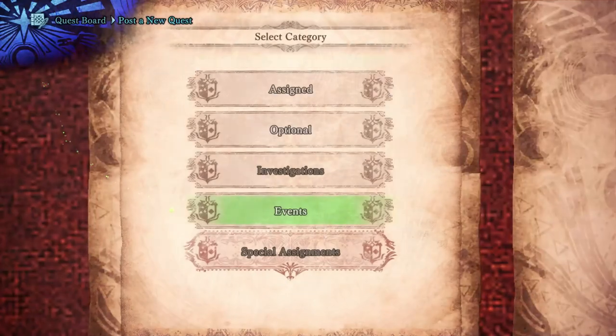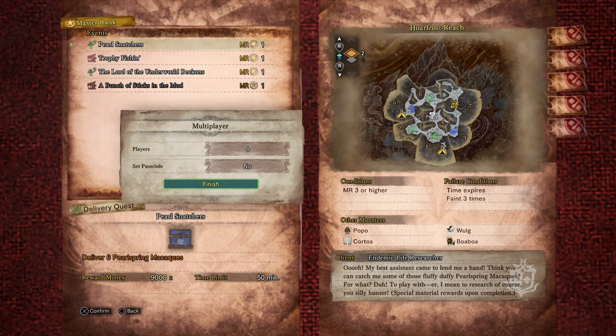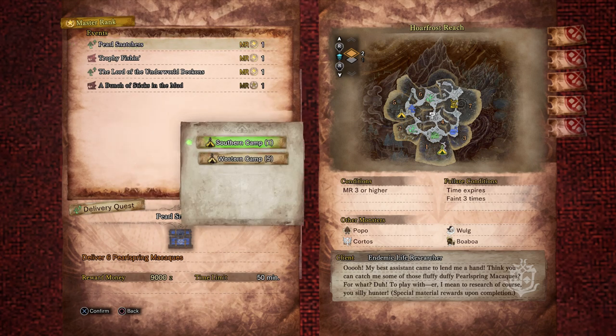First, go to the quest board right here, and this is what you're looking for: Pearl Snatchers right there is the quest to get. That's the one you want to select. It is a master rank quest, so be warned about that. Once you are good and ready to go, select it and choose how many players you want.